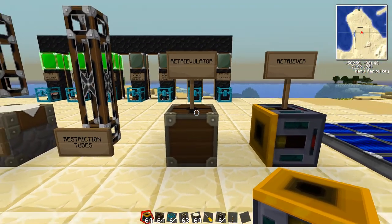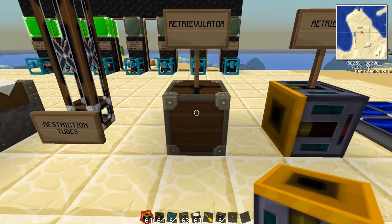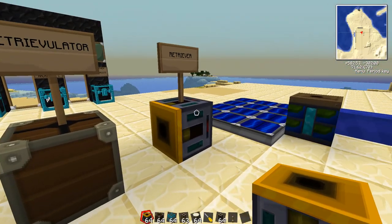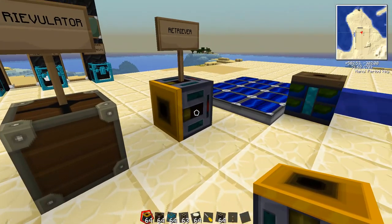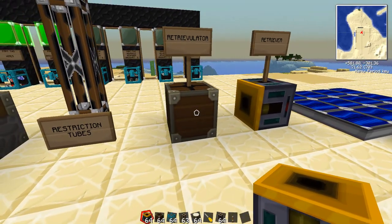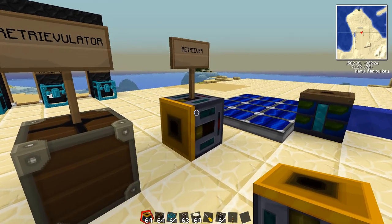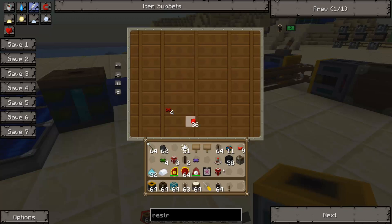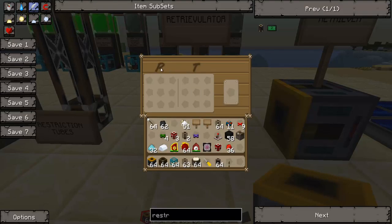The Retrievalator is a ridiculously complicated and annoying word, but it's a pretty awesome machine. It does not take any Redstone signal and it does not need any bluetricity — it operates entirely on its own. The only requirement is it can't get anything by itself; it needs a Retriever set up next to it. There are two sides: the R side and the T side, and then this little window which is a small buffer.